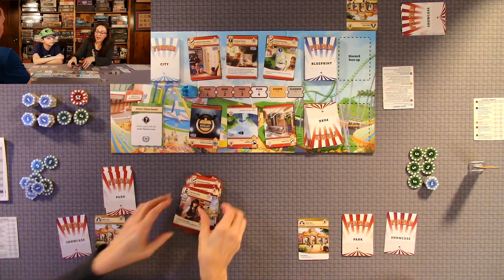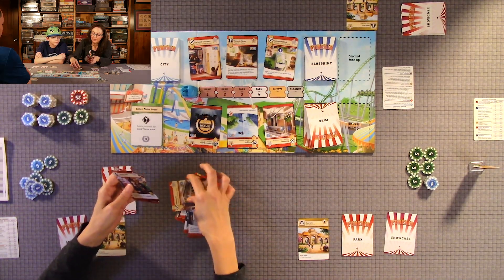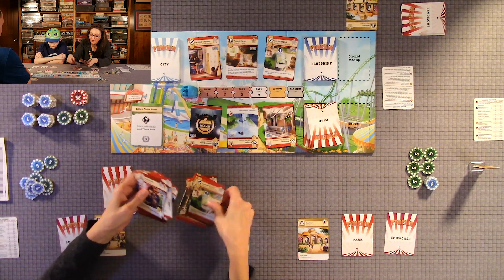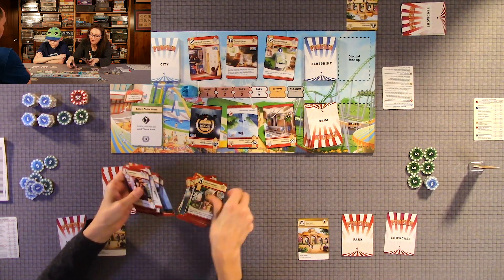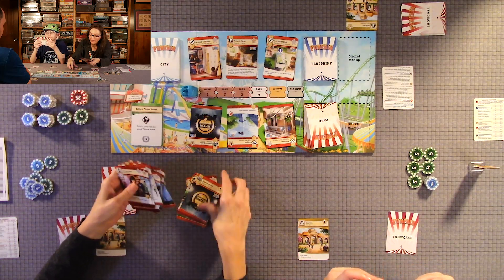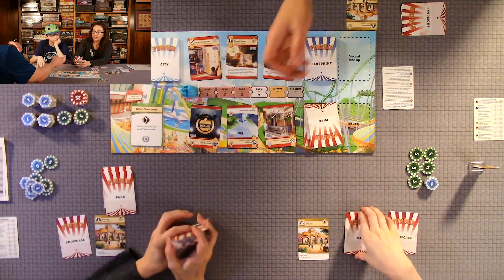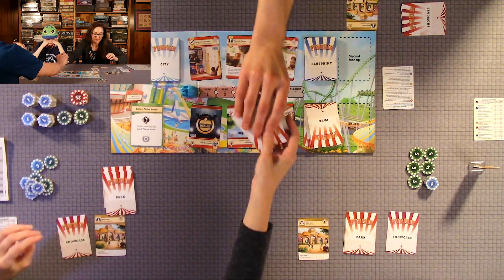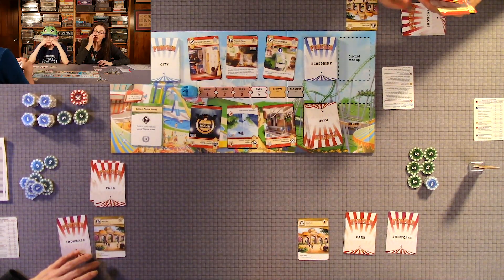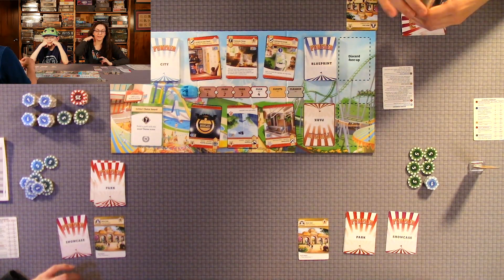There are several different types of attractions — food outlets, leisure rides, and more. So I covered the blueprints, the market, and there's your park deck. You get three actions and we take one action at a time.